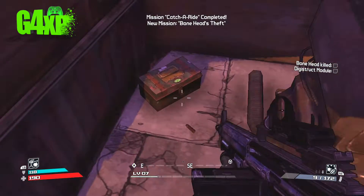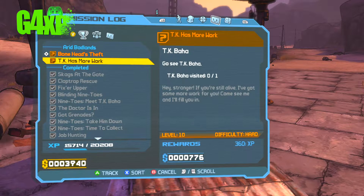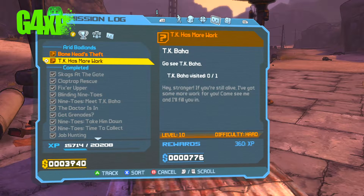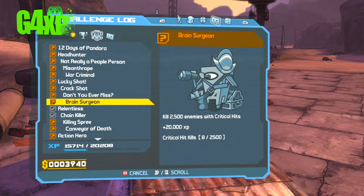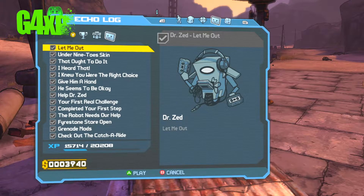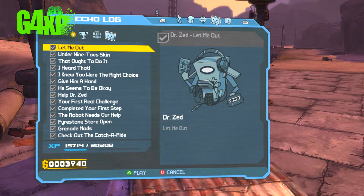We don't want to go and try and kill Bonehead just yet, because I think at our level — oh, that's level 10 too. So here are some of the challenges you have. We've got through a few. That's your missions, that's your challenge log, and that's your echo log.